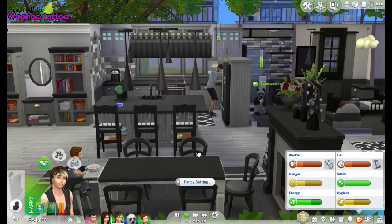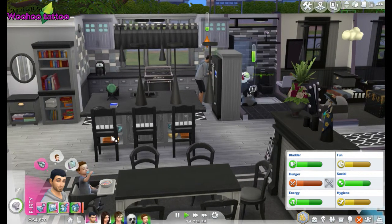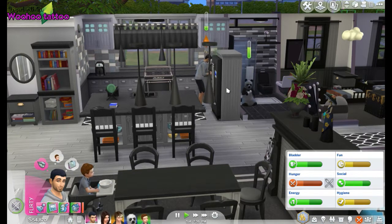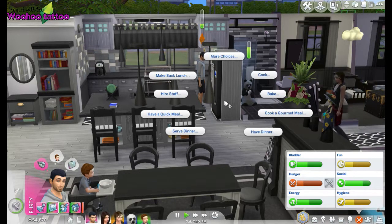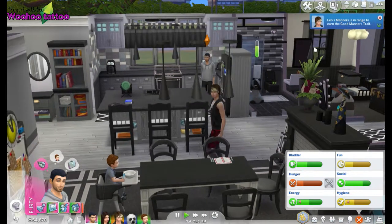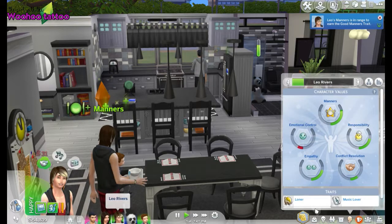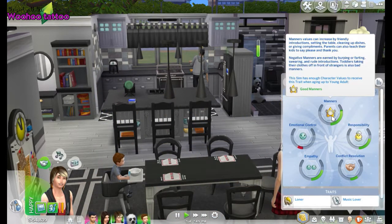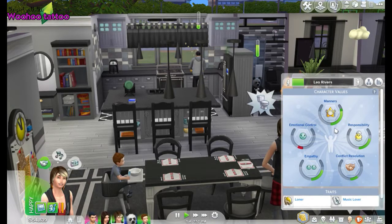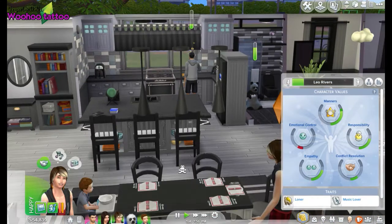You can actually choose different table settings, which is really cute — you've got party, fancy, and casual. I'm going to try the border one. What's dad doing? He wants to make a garden salad — let's make something better. Look, Brandon's in a panda bear costume — it's not the same. I tried to make him happy with the panda bear costume and he was not having it. Let's have fish and chips for tea. We've just got a notification that Leo's manners are now in range — when he grows up, if it stays in that dark zone he'll get the trait.